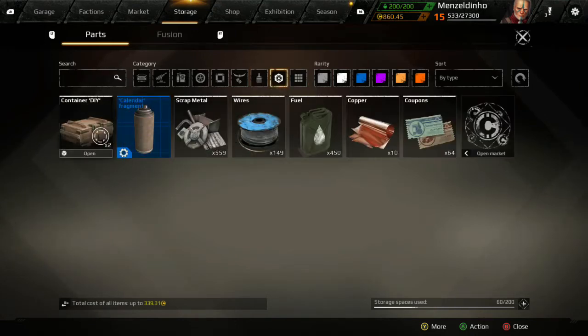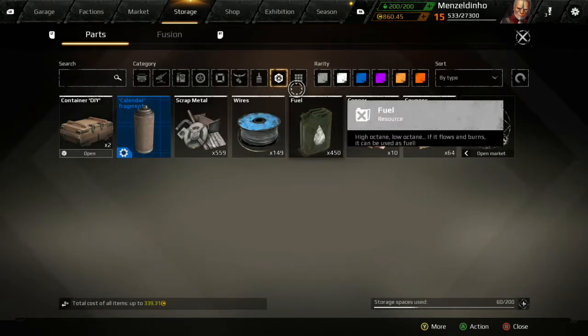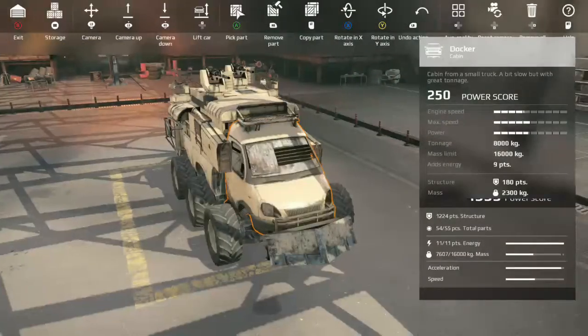These are your resources — you will not use them to build, they're simply used to craft things. I've also got two DIY crates which are basically loot boxes.